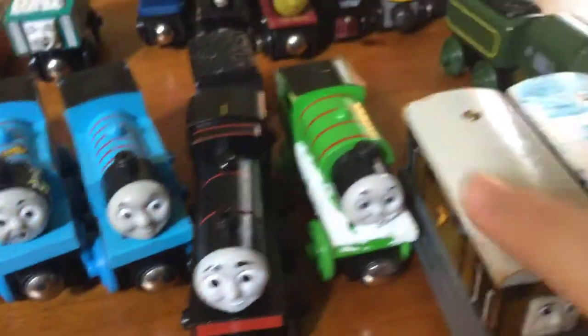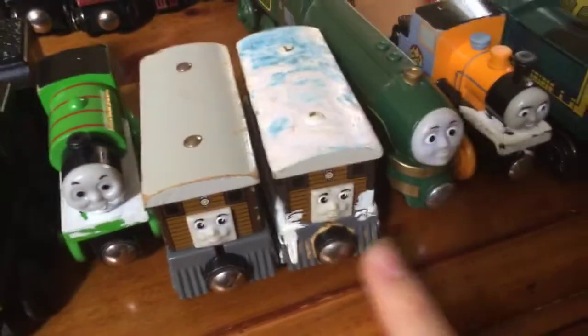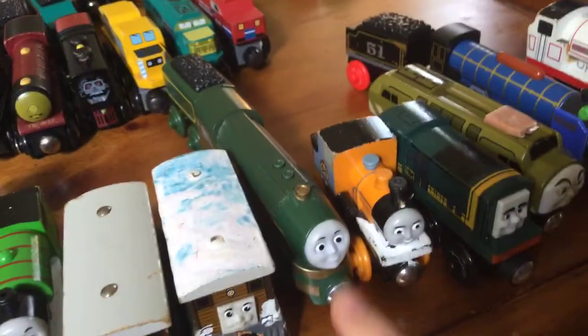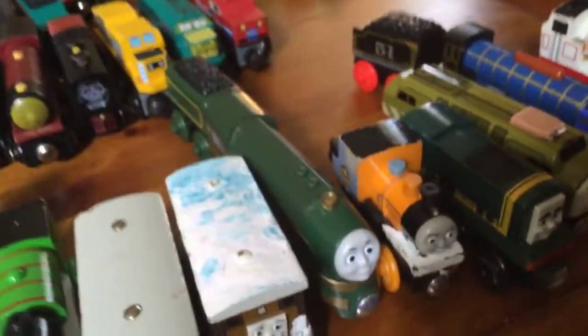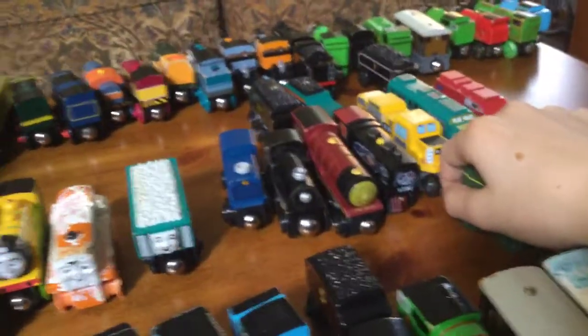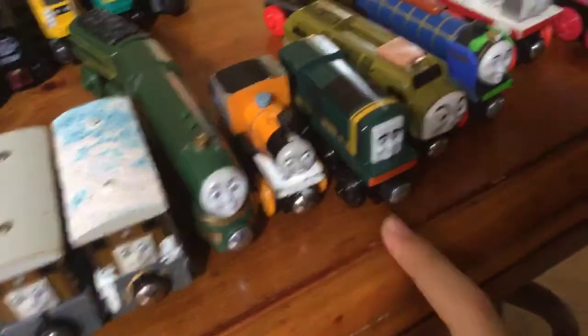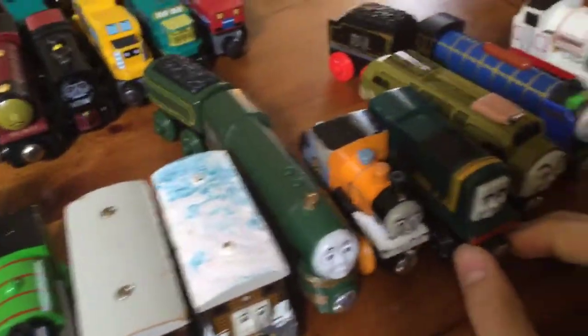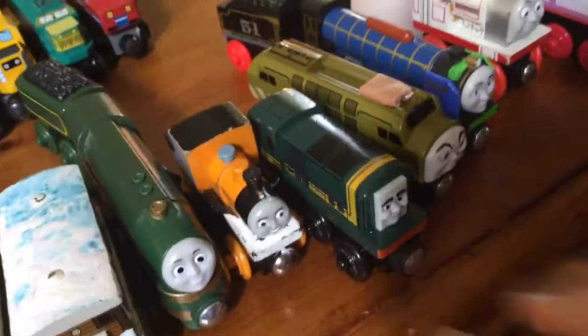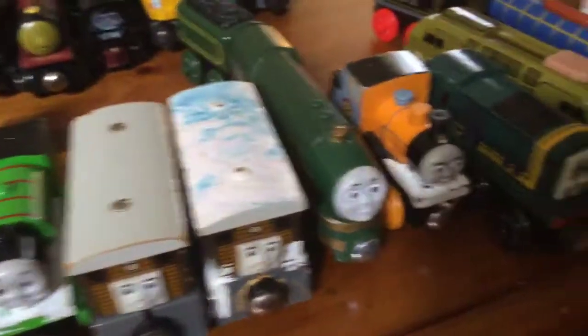I have an extra Percy with the footplate painted white, and two Tobys — an extra normal one and one with the painted footplate. Next we have streamlined Emily, from whenever Emily was imagining being streamlined and fast like Connor and Caitlin — I think mainly Caitlin because it has a design similar to Caitlin's tender. I have an extra Dash, and an extra Paxton with different colored wheels — like orange painted wheels — and different details.